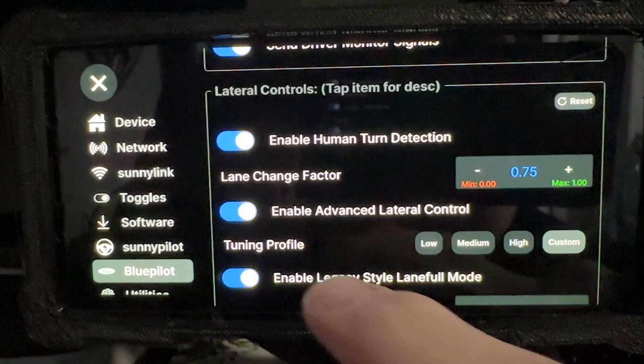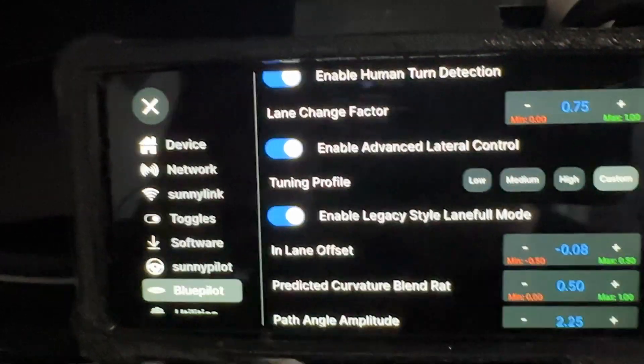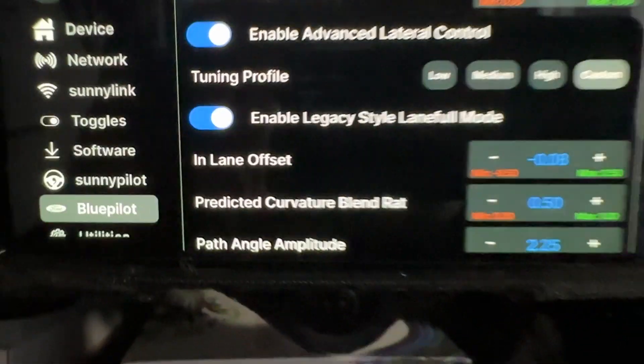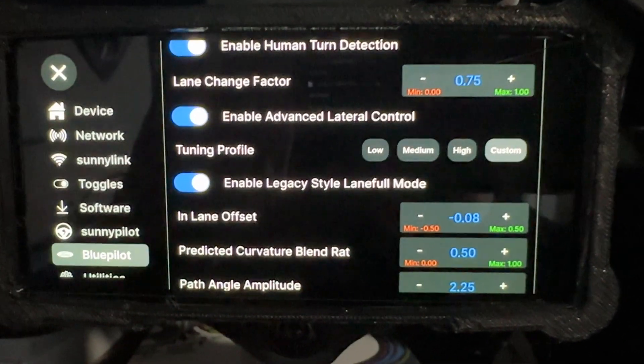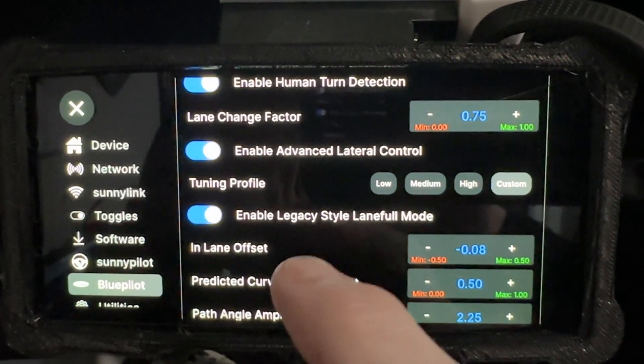Below that, we have Enable Advanced Lateral Control. What this does is enable the Ford-style logic where we use all four control variables, including path angle and path offset, to try to enhance the torque we have and get tighter control.